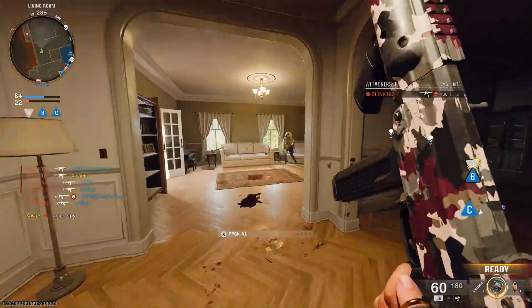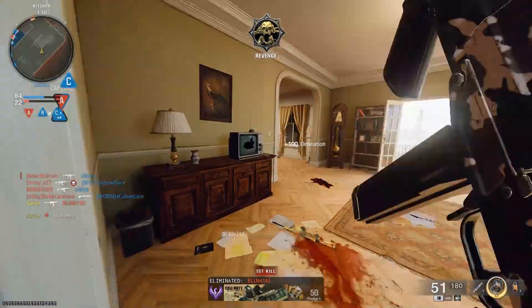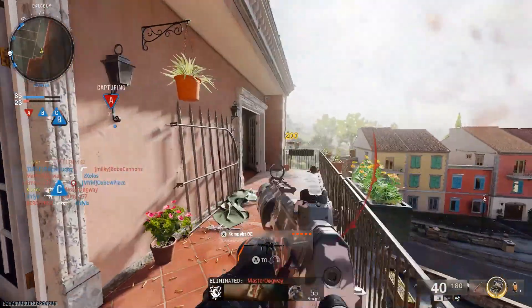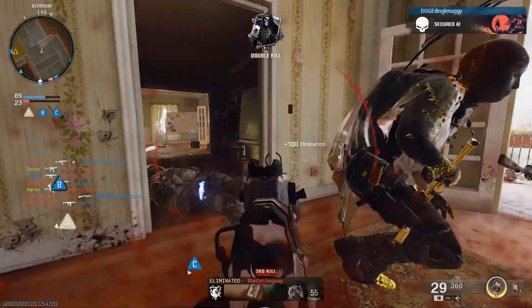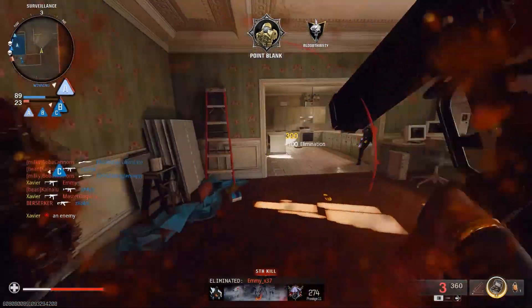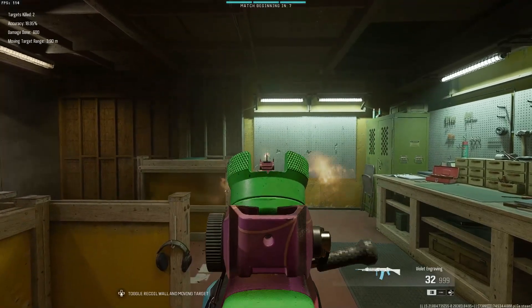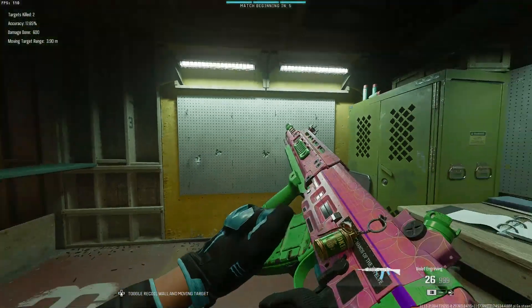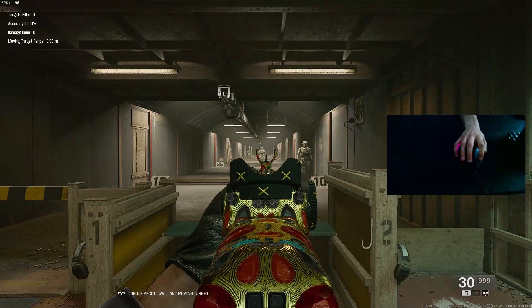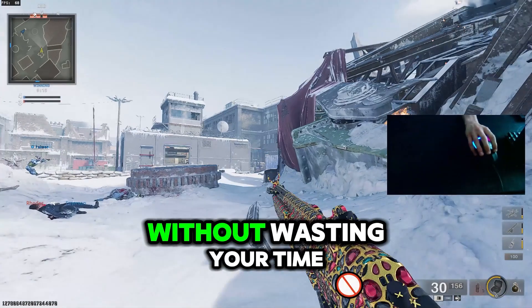I'm going to show you how you can get aim assist just like aimbot on keyboard and mouse. If you combine keyboard and mouse with aim assist at the same time, it's literally going to give you god-level aim, and it's going to be working on Warzone, Black Ops 6, Apex Legends, and a lot more games. I'll let the developers do the talking because they'll explain everything.